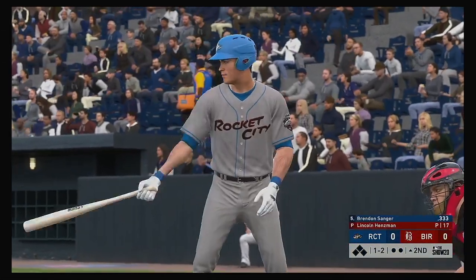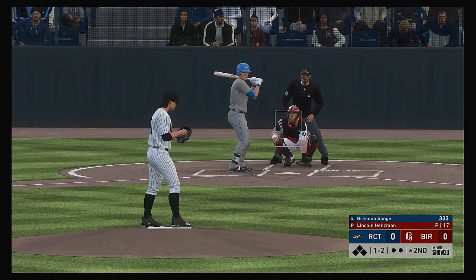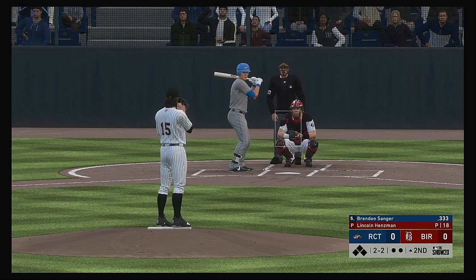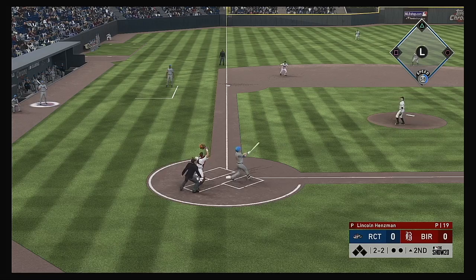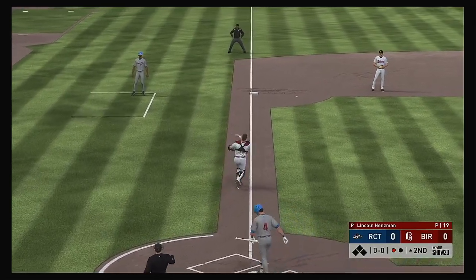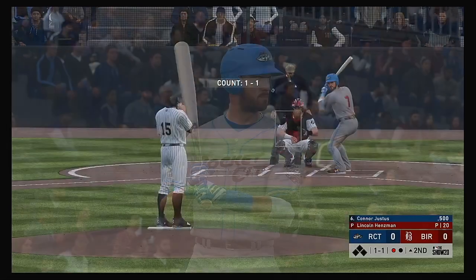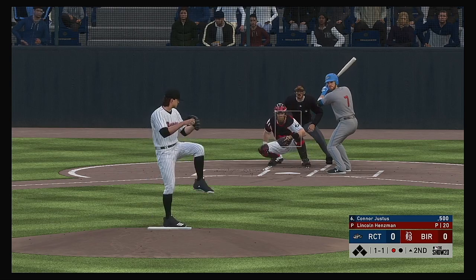Coming to the plate now, he'll get us started in the top of the second. Looking for the strikeout — here's the one-two. A good pitch there as this ball's swung on and pops straight up the chute right around home plate, and he'll make the play in foul territory for the first out. Digging in now, Connor Justice — it was a two-hit effort for him, including a home run in last night's game.